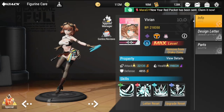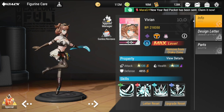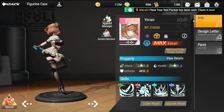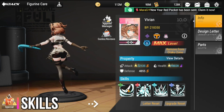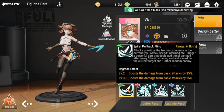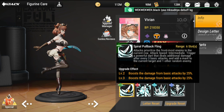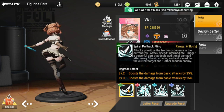Hey everyone, welcome to Figure Fantasy. Today we'll discuss Vivian's guide and strategy. We'll start with her skills. For her attack, Vivian is most important because of her basic attack — it's called Spiral Pullback Fling, range six shots, and attacks prioritize the frontmost enemy in the current row.